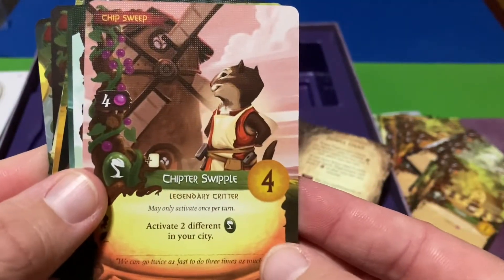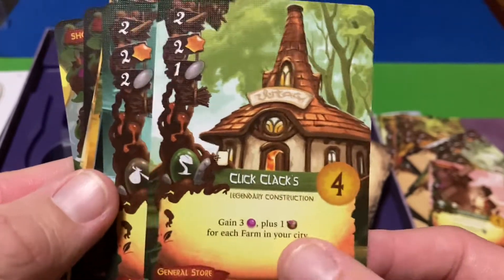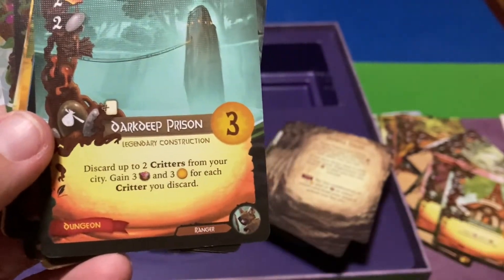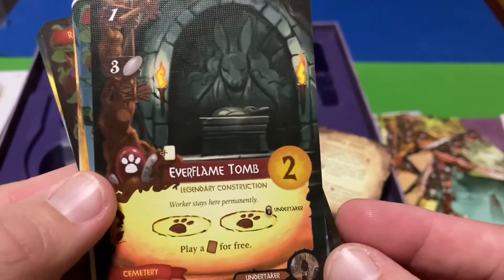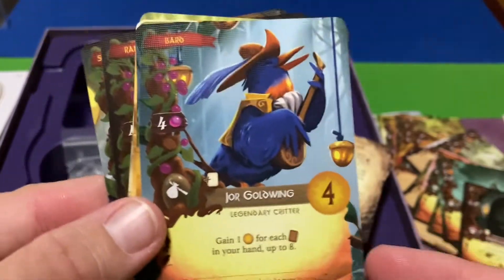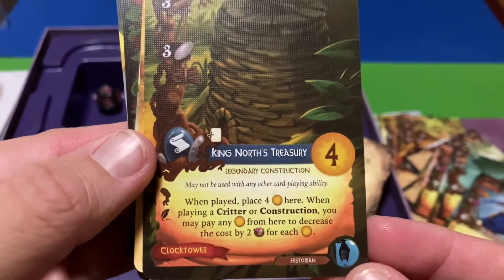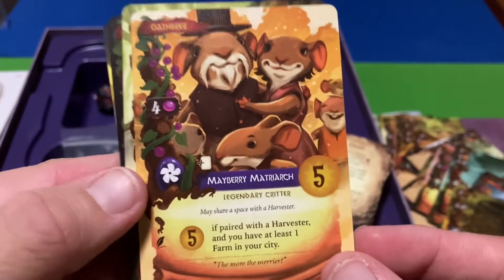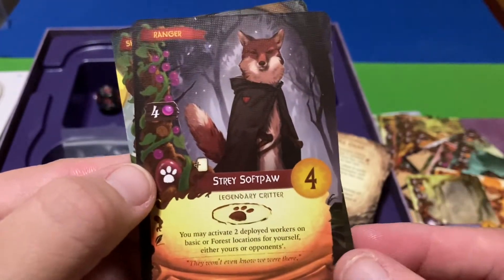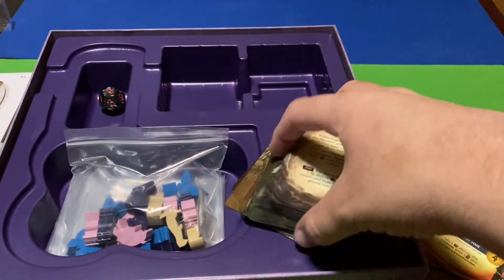We've got Chipter Swipple — that's a legendary critter by the way — and legendary construction Click Clacks, and Dark Deep Prison. It even tells you you can put the Ranger with it. There's also the Everflame Tomb, which can kind of replace your cemetery. George Goldwing — very cool — King Norse's Treasury, Mayberry Matriarch, Strong Root Castle, Stray Softpaw, and Terry Hair — very, very cool.